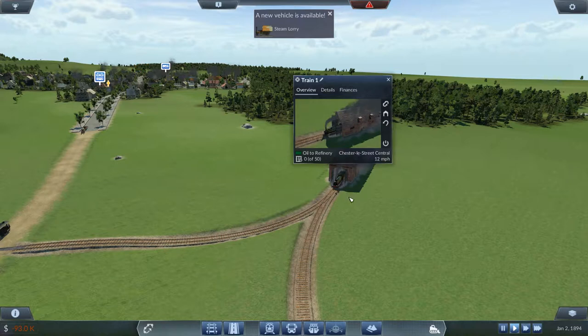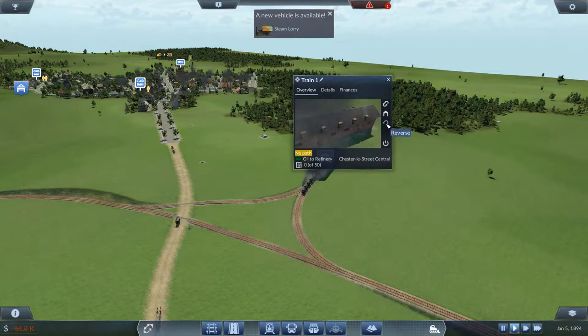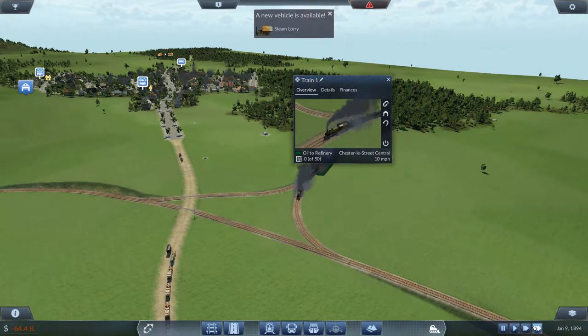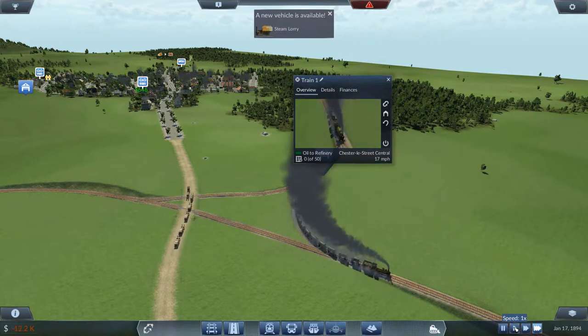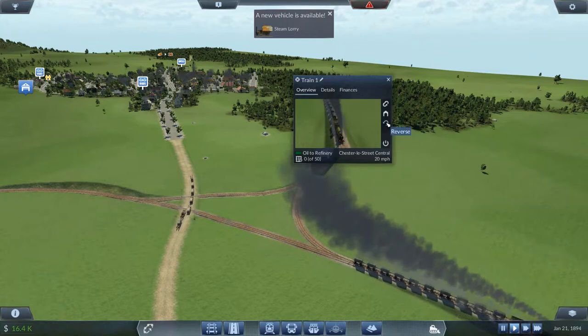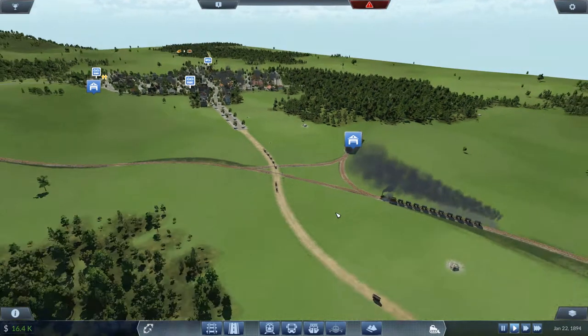Steam lorry. It's going the wrong way and now it says no path. When it gets down here I'll be able to switch it around. Let's just speed it up a little bit otherwise we'll be here for a week. Okay, it's all on there — right, good.